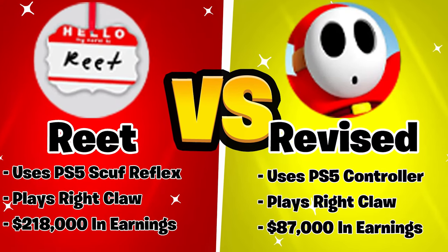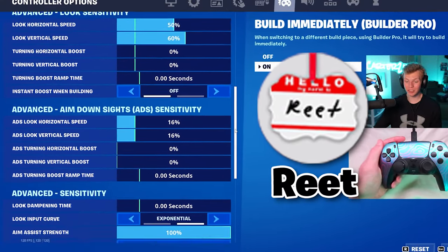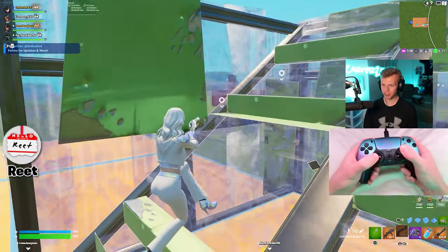Next is Reet, one of the top known pros, versus a newer pro, Revive. This is what Reet's sense looks like — it's a bit different because it's exponential. Usually expo settings mean better aim, so let's try this.